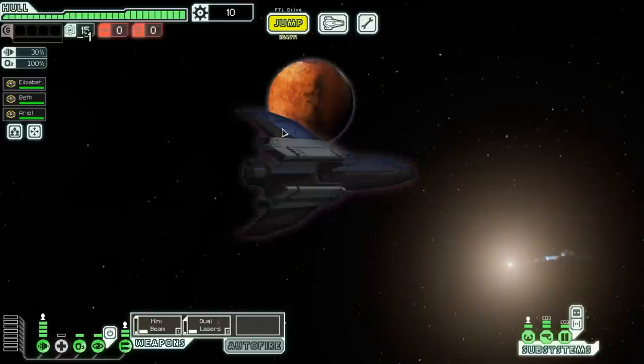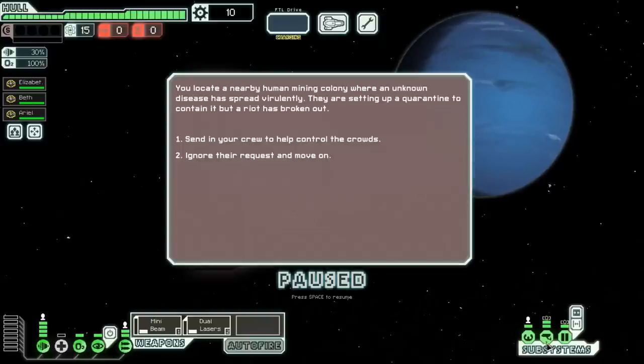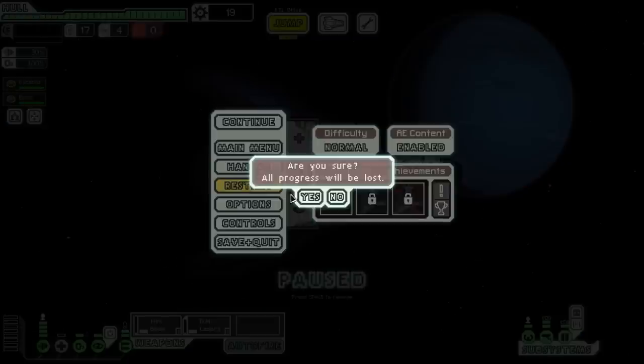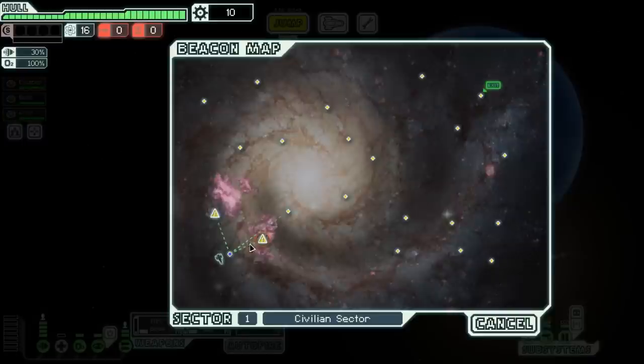We have a distress beacon right off the bat. We locate a nearby human mining colony where an unknown disease is spread. Since it is literally the first jump, I'm going to take the risk, though I think this usually gets somebody killed. And we did lose somebody. We're just going to go ahead and restart that run - it's a little bit cheaty, but it has to happen because I'm not going to lose somebody on the very first jump.